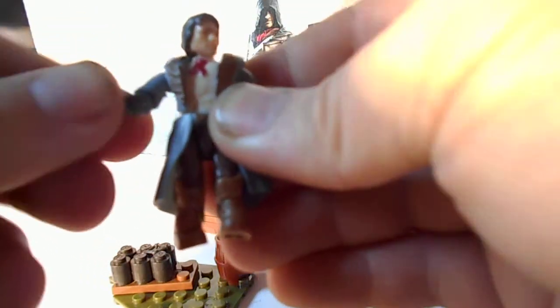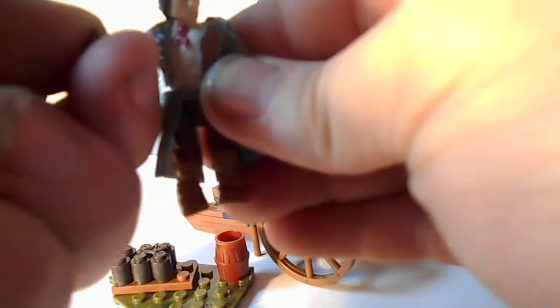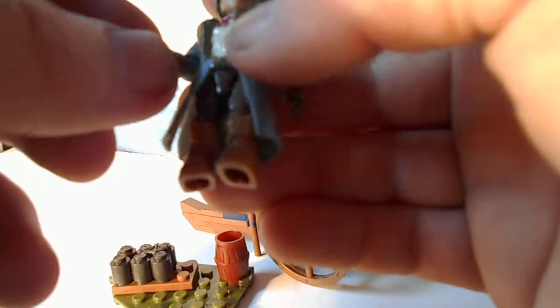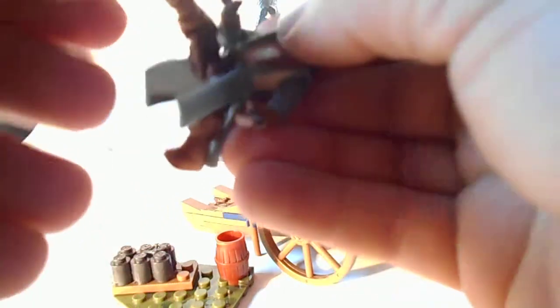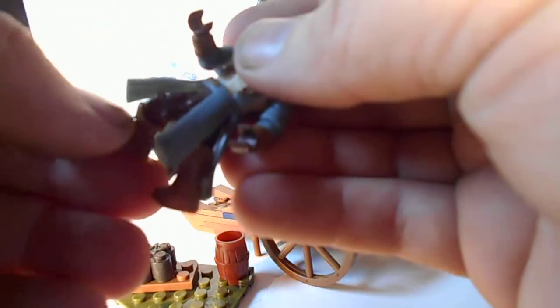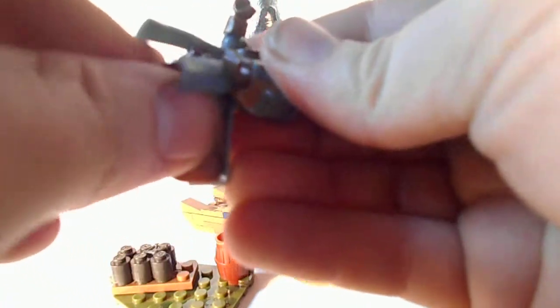You can take off the top shirt part, though it doesn't look as good without it since the arms remain the coat color. You can do a full 360 rotation on the shoulder and a 360 rotation on the wrist. The legs can go in and out — they're not too hindered by the coat, which is a soft rubbery plastic, so you can get a full range of movement. Going backwards is slightly hindered, but if you maneuver it you can pop the leg off and get one leg to go back further than the other.